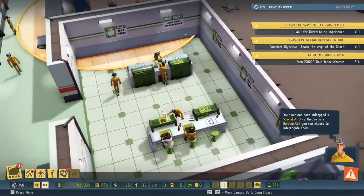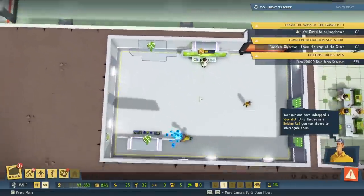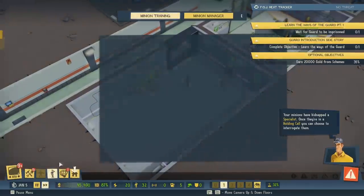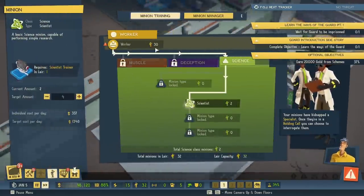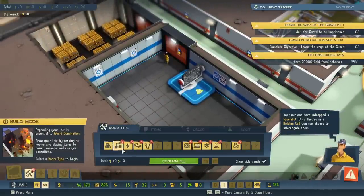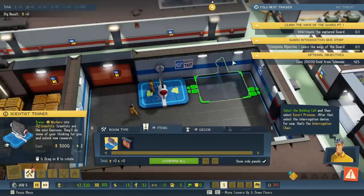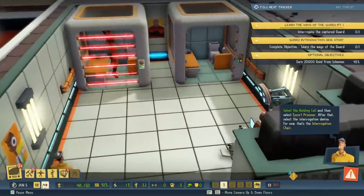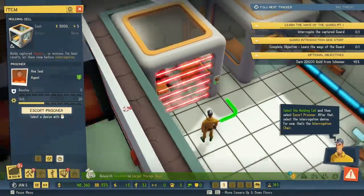Man, everybody's hungry. And everybody's on a lunch break. Here comes the extra equipment I requested — do research faster. I think we should train a few more scientists just to make sure. Let's train two more. And let's also add an extra training room. Research has been paused. Select the holding cell, and then select escort prisoner. After that, select the interrogation device — for now that's the interrogation chair. Tell me what he knows.